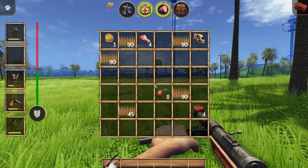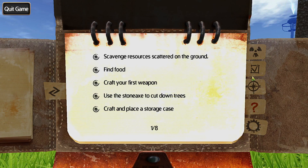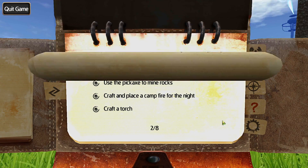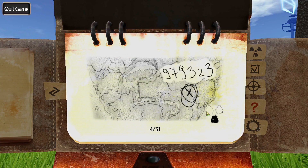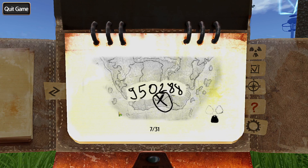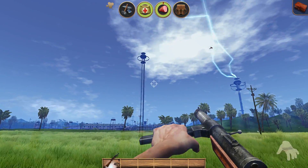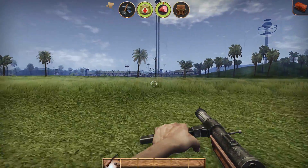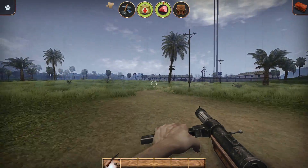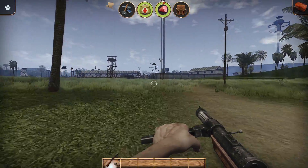Let's lock and load. I'm going to open up my journal. Here we go — looking for the last tower. There it is: 950, 288. We're approaching the middle gates now. The problem is I have no radiation pills on me either, so we've got a time limit here.